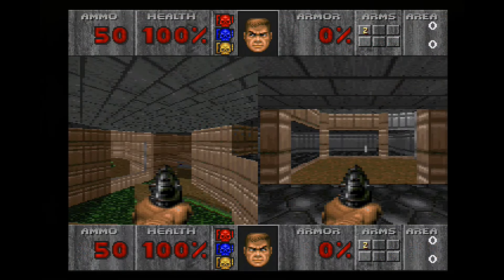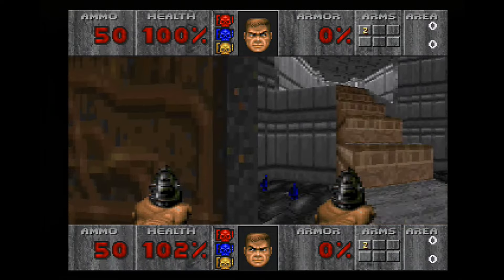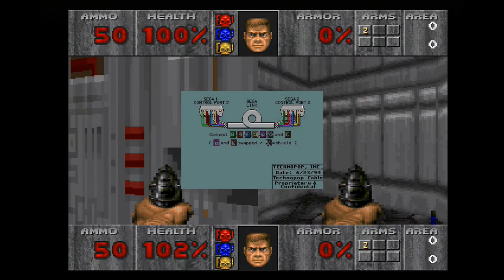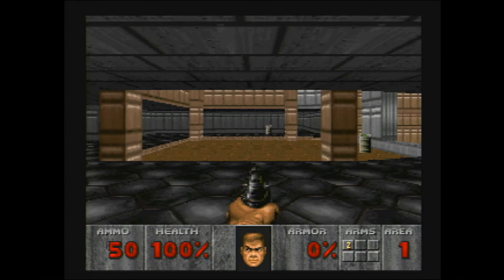A nice bonus to this hack is actual split screen multiplayer. You can team up with a buddy and take on the forces of hell in co-op, or blast each other to smithereens in deathmatch. If that's not to your liking, you can always connect two consoles together using the Zero Tolerance link cable, though finding another 32X, TV, and supporting flash cart would be kind of hard to come by.